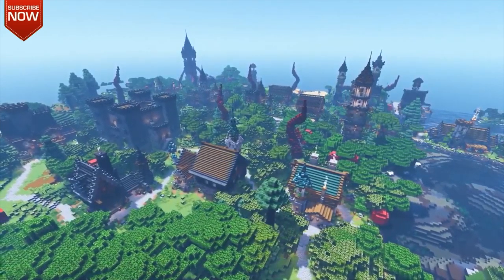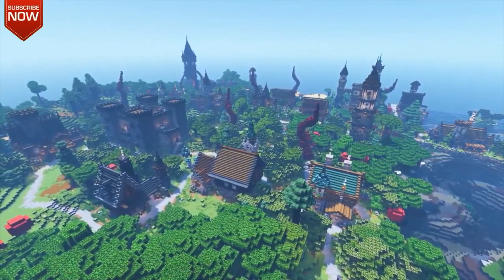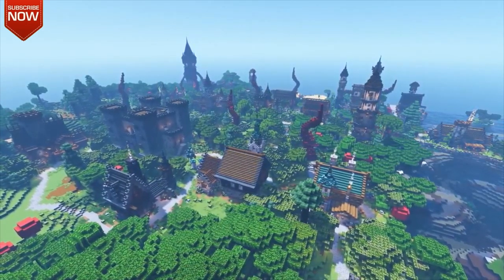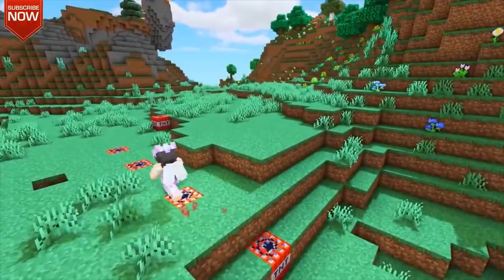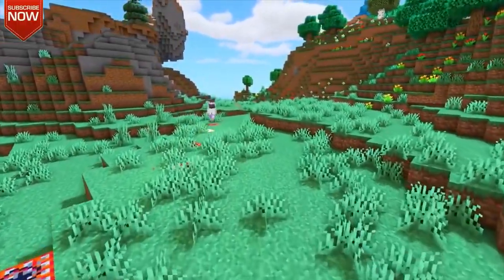Some members decided to kill the Ender Dragon and it released Zornoth to its full power on the server. So definitely some crazy things happening — the corruption is spreading across the whole server, and of course people like Catherine Elizabeth are trying to fight that as well.